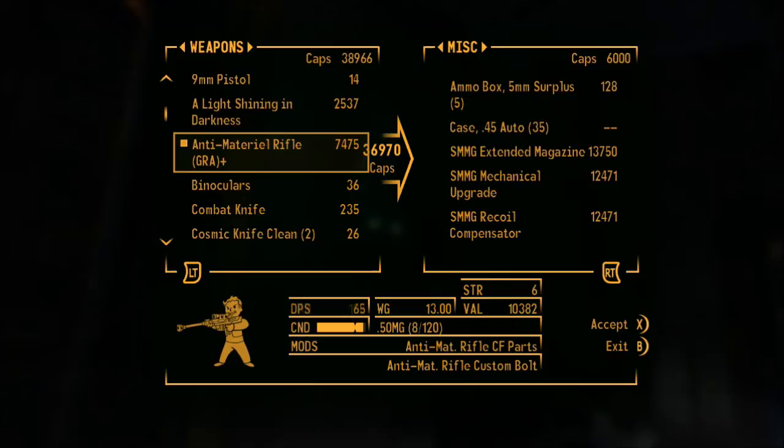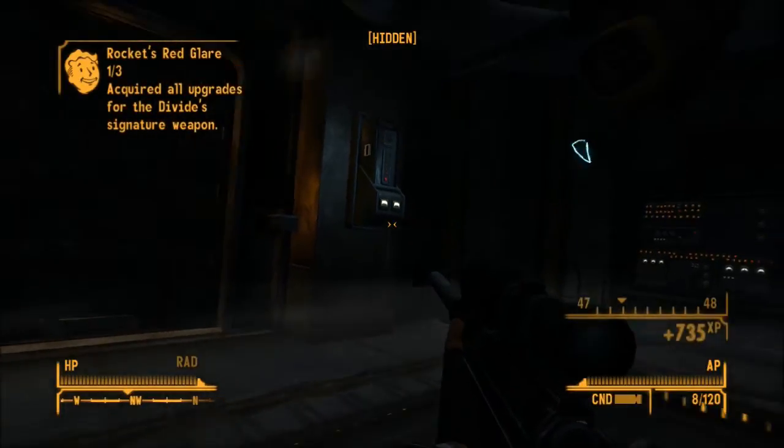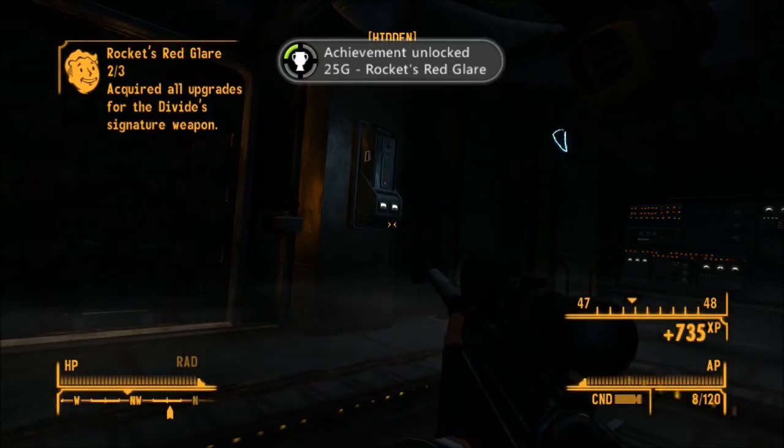I have to sell some stuff, unfortunately, so that I can buy it. Hit X, back out, as soon as it registers — there you go, 25 gamer score. Very easy.